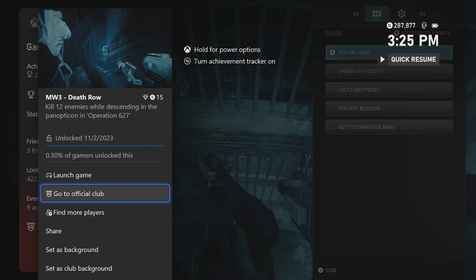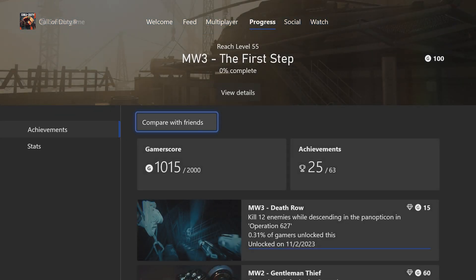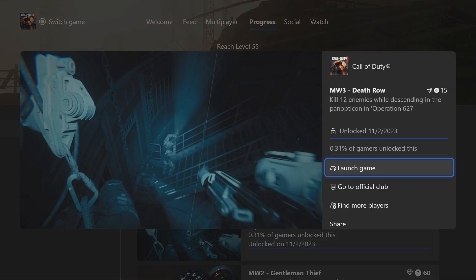You'll notice the little in-game unlock. If for some reason the achievement doesn't pop right there, make sure that you go to the official club and double check that you have unlocked the achievement, because the club definitely tracks a lot better than the in-game tracker.